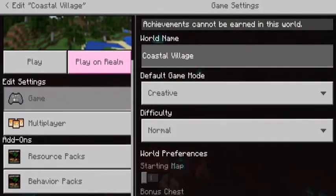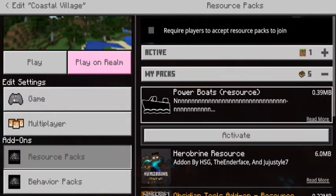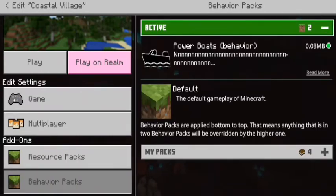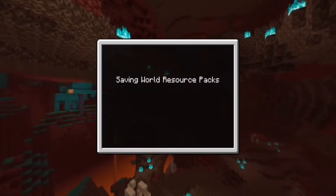Scroll down to the resource pack section, then click on Power Boats and activate it. Do the same thing for the behavior pack, then click done and it will begin to load.